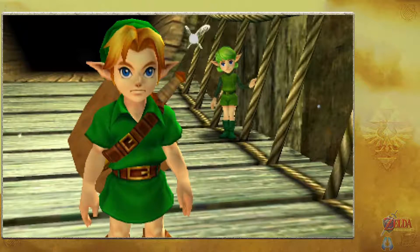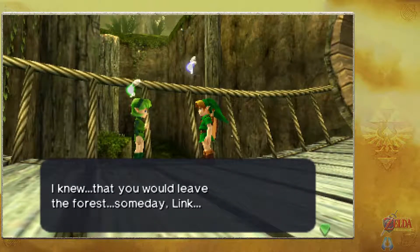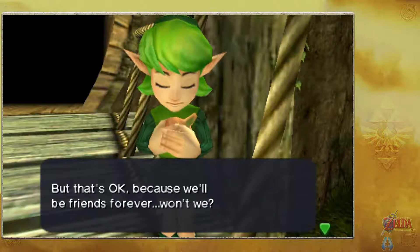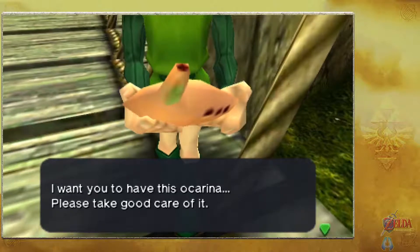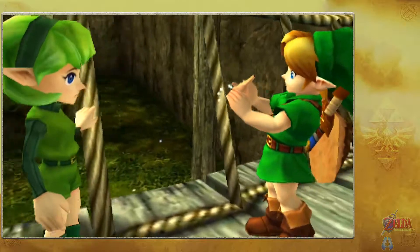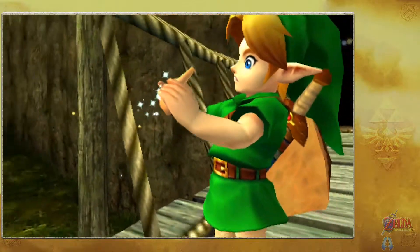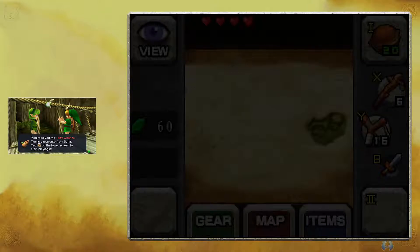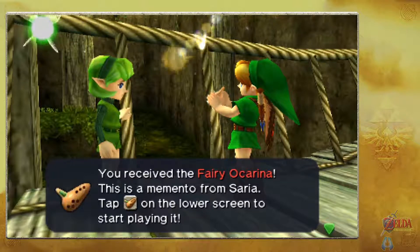I knew that you would leave the forest someday, Link, because you are different from me and my friends. But that's okay, because we'll be friends forever, won't we? I want you to have this ocarina. Please take good care of it. I got the Fairy Ocarina! It's a memento from Saria, placed on a lower icon in the lower left, so we don't need to take up an item slot at all times for the ocarina. It's pretty useful.